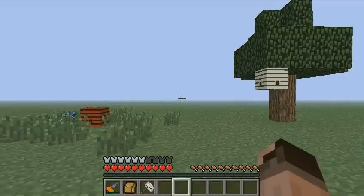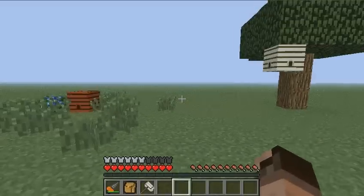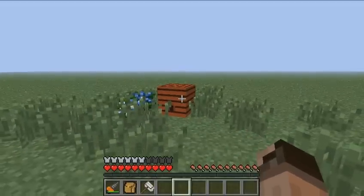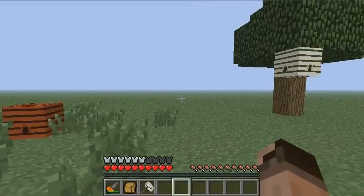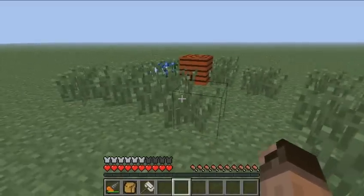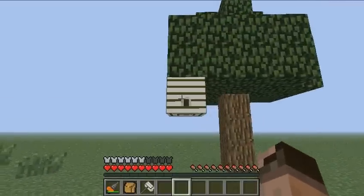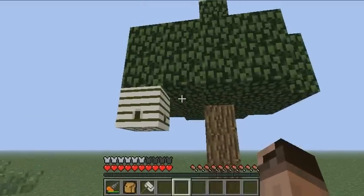In order to start our beekeeping career we will have to get some bees. This can be found in nature in two forms: this brownish beehive and this white beehive. I have demonstrated here where you can actually find them. This is the meadows beehive that usually is found in grass areas and basically meadows. And the white one is called the forest beehive and is of course found in tree infested areas.